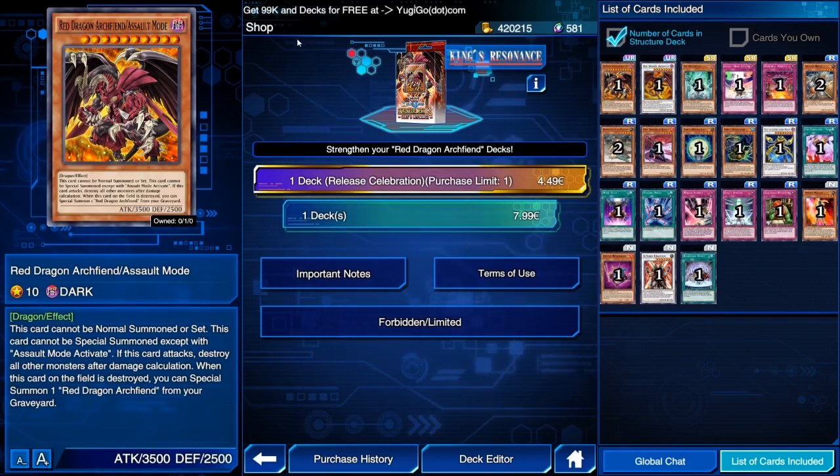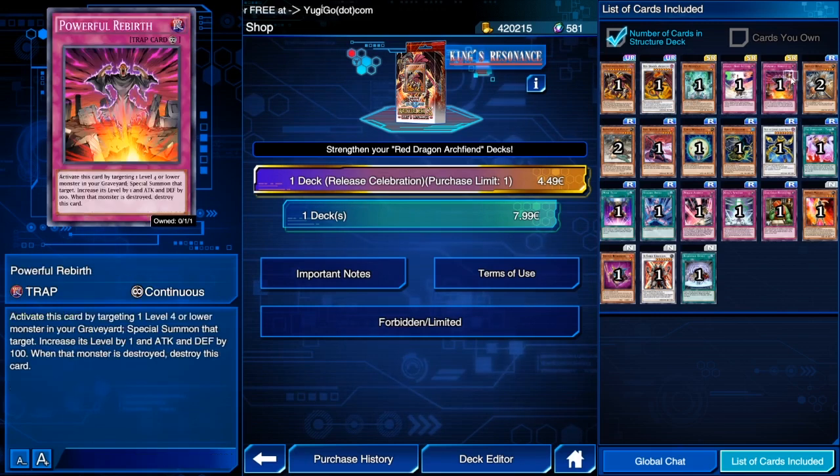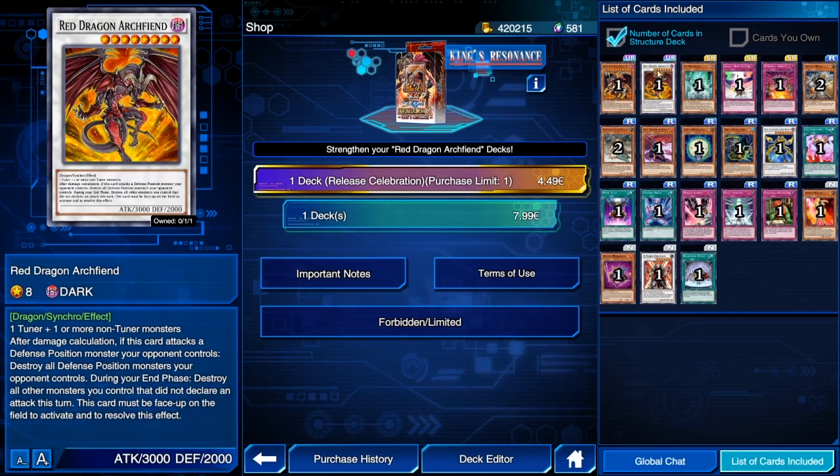There are other Assault Mode cards that are way better, like Stardust Assault Mode, but it's not in the game. Powerful Rebirth, however, is still a good trap. You target a level 4 or lower monster in your graveyard, special summon it with its level increased by 1 and ATK/DEF increased by 100. One big thing is if this card is destroyed, the monster still stays revived. Because of Powerful Rebirth and Red Dragon Archive Fiend alone, it's worth 1000 gems in my opinion — and I've already bought it.